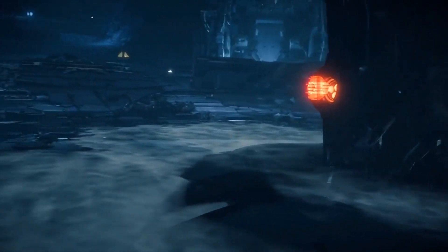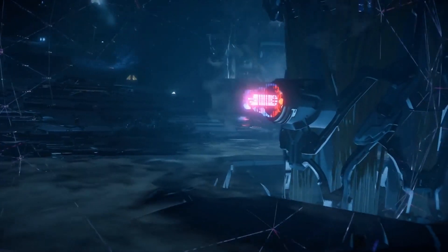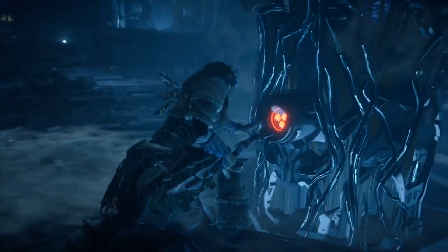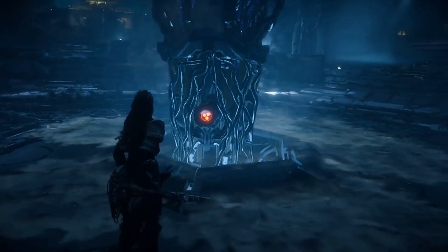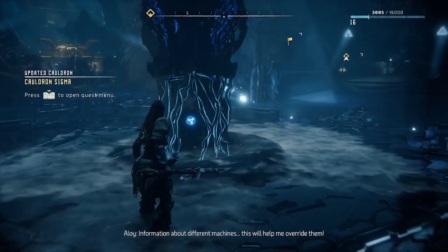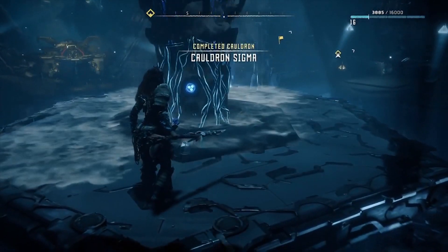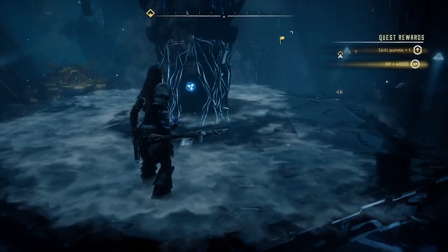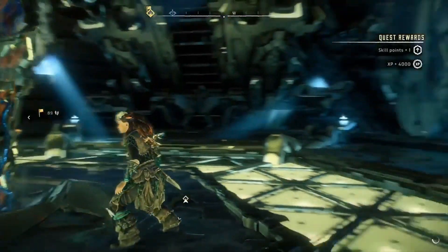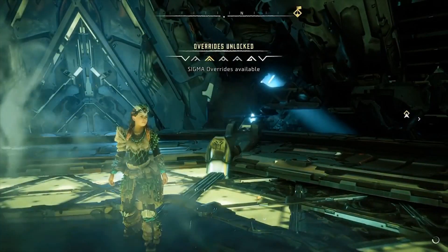The next part is really simple — you just need to stick your thing inside the thing and penetrate it really good. After an excruciatingly long elevator ride up, you're going to be fast-traveled up, ironically — it's going to take forever and then just skip. But anyway, then you're back up and you have successfully completed this cauldron. Congratulations. If you made it, you're alive — if you didn't make it, you're probably not alive or something.